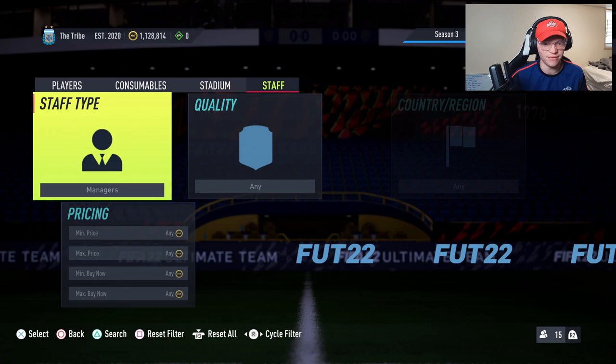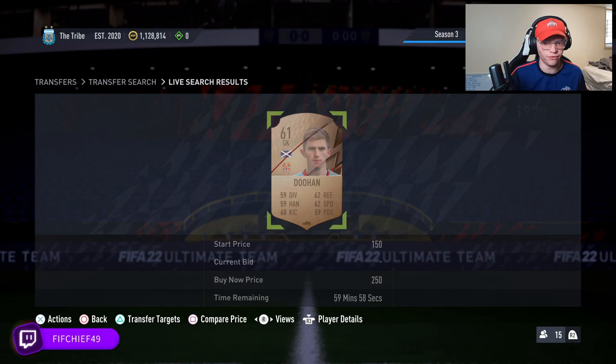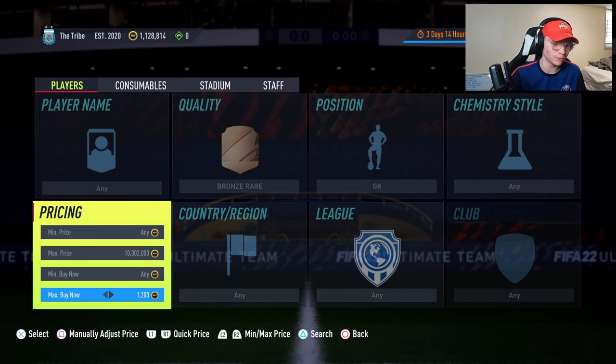The first thing we're going to be looking at is something that kind of flies under the radar — it's going to be bronze rare goalkeepers. These cards always have some sort of value due to things like the icon SBCs where you need to submit full bronze squads, daily SBCs, things like that. It seems like nobody has any clue about these, and as you can see, bronze rare goalkeepers right now sell for 1200 coins a piece.